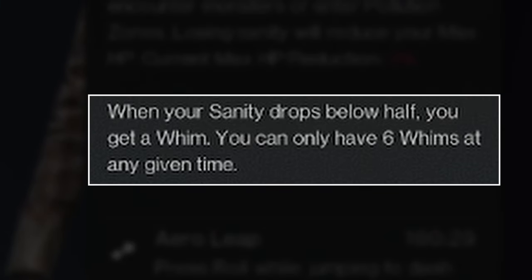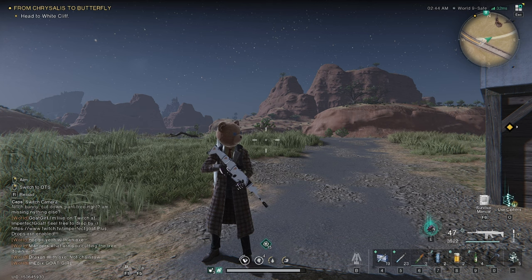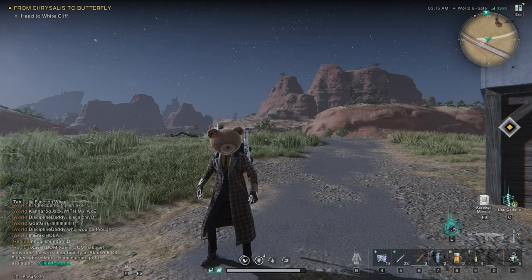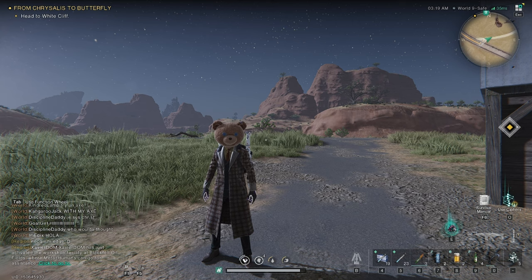As you can see, there is a note that you can only have 6 whims active at any given time, and Utter Delight does count as one whim. And that, Adventurers, is a brief overview of whims and how to use them. If you want further details on what deviants provide what whims, please reference my Deviant Explained videos — I have not done every single deviant yet and am currently in the process of doing so.